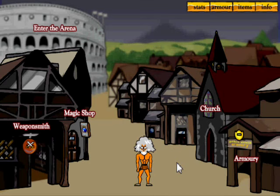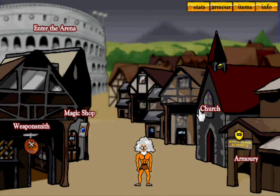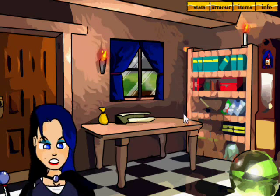Day one — glorious freedom. It's very similar to the first game at the moment, but we've got two new things: the magic shop and the church. Let's go to the magic shop first.